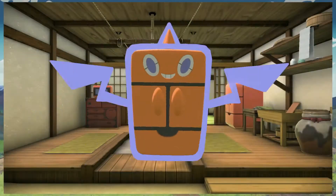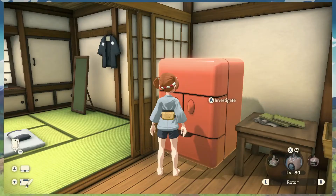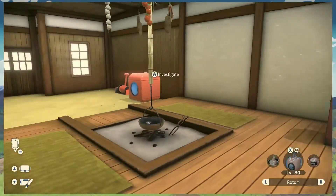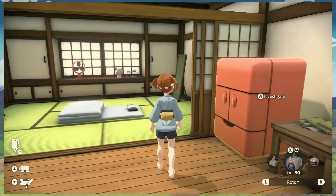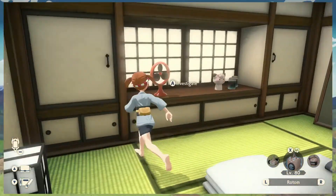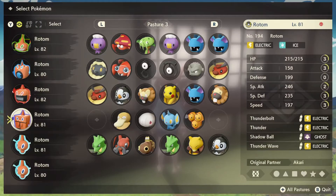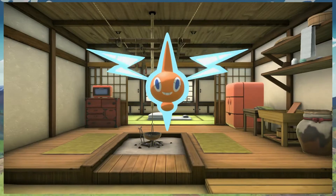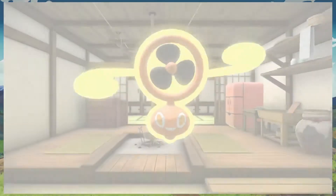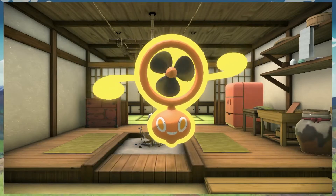Nice! We get Blizzard. Now we got our fan Rotom — I believe that's the last one — so let's get our flying type one. Then we'll have the regular form as our sixth member and then we can take them out of their Pokéballs and see them all interact. There he is — cool, Air Slash!